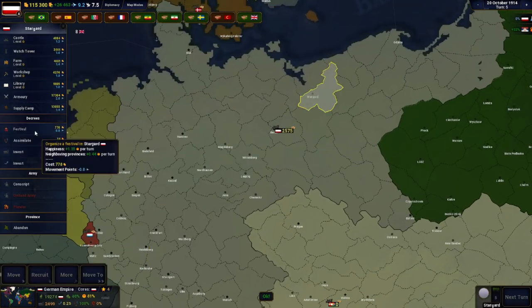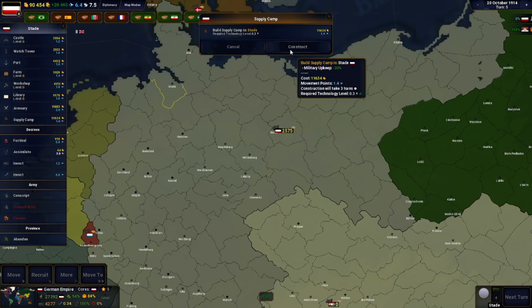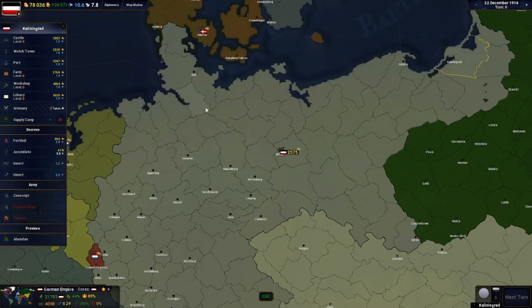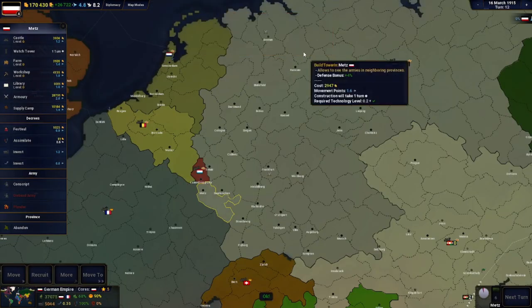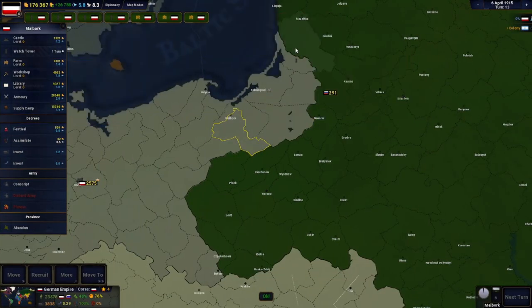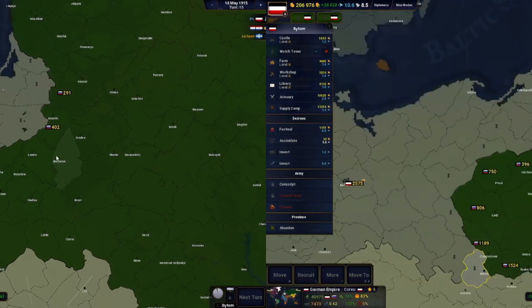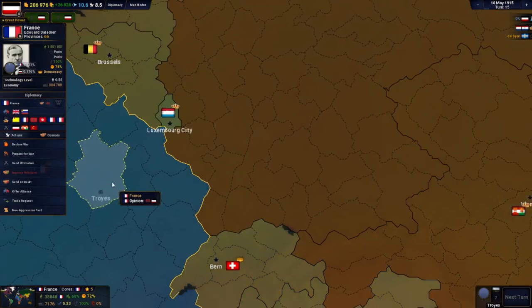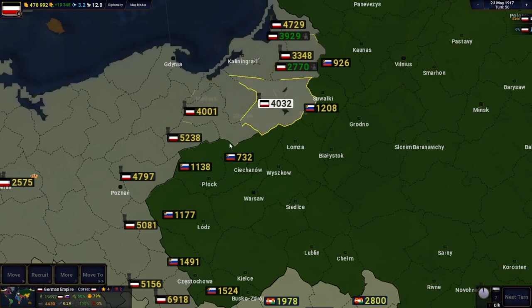I then began building supply camps and armories around the empire because I knew that war was coming soon and I didn't want to be caught lacking. I built them mostly in major cities, but also in areas near enemy borders in case I needed to recruit people close to the border. I then began building watchtowers at the borders with my enemies — that being France and Russia. I figured France would probably have more troops at the border, but I put watchtowers all over the border provinces. I then started enlisting a lot of troops, most of them on the Eastern Front.